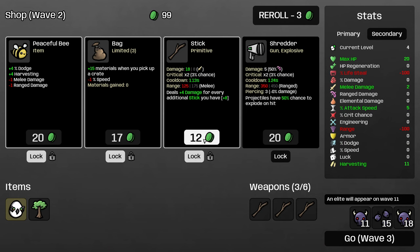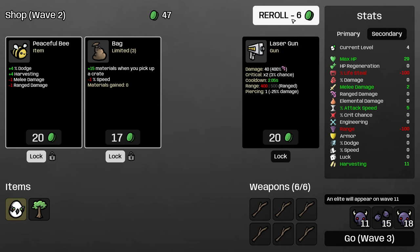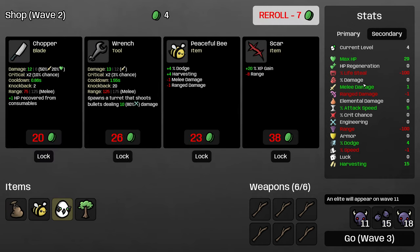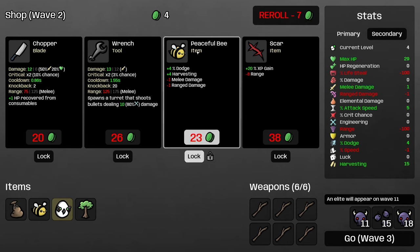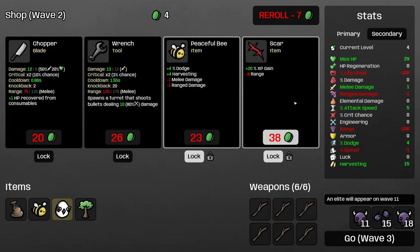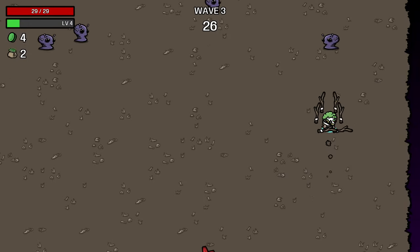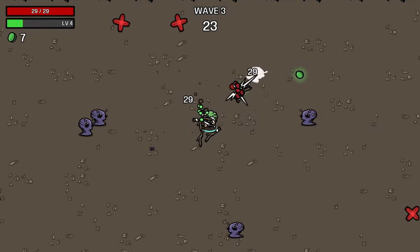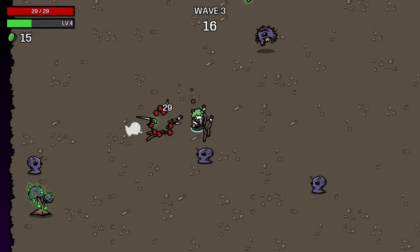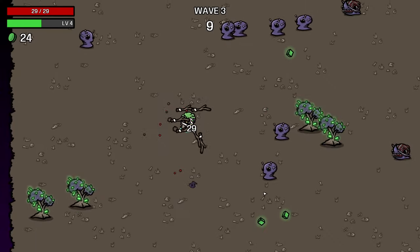We'll take more harvesting and grab this stick, roll again — we're just looking for more sticks. We're guaranteed two weapons in the shop, so even with two things locked, it's still very efficient to roll. Now that I have six of them, I'm going to buy these two before rolling again. I'll lock in peaceful bee and the scar, which I think is particularly good if we find it early on this character, because we get so much XP from trees, and levels are going to be a pretty significant factor in our stat gain, since later game we will have less materials than other characters.